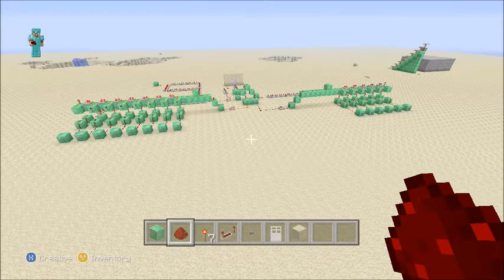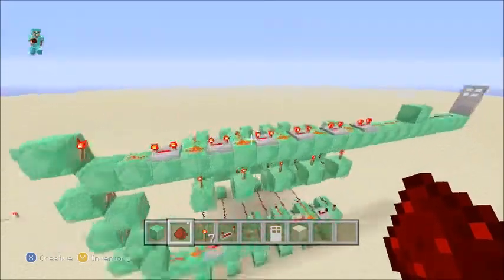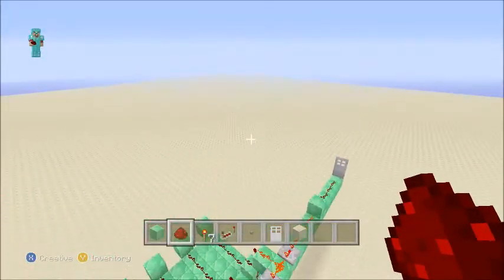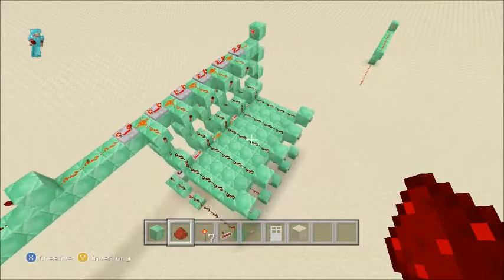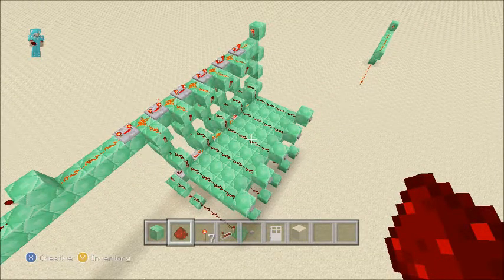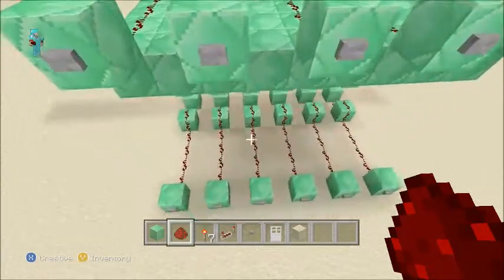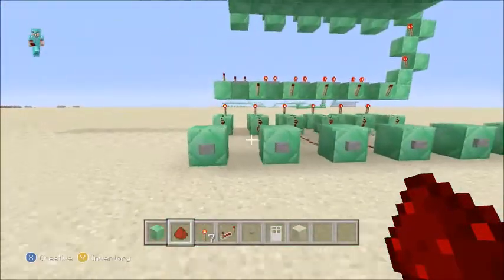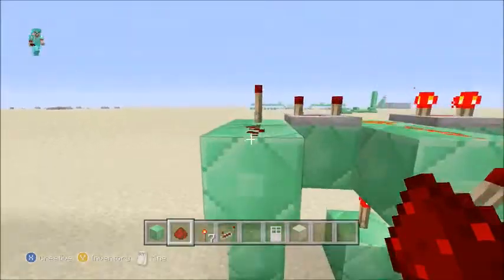You link two combination locks in order to open up one door, and you also have to have an enter button like for a keypad. I'm going to talk about how to add a double layer — it's still one combination lock but it's on multiple floors, so you have to go to multiple floors and hit multiple buttons. This one contains five nodes on each side, this one has six, and this specific node is the reset node.